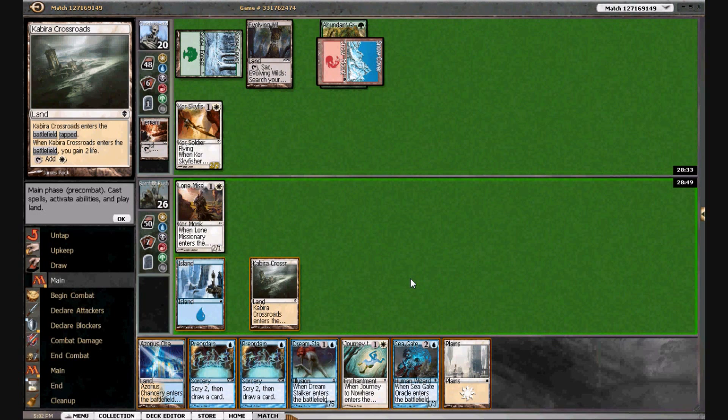Our fourth mana drop is definitely going to happen. We can also bounce the Chancery and just gain as much life as possible — we'll be gaining six more in addition. I don't think we need to Preordain yet. The worst play is either journeying his guy or playing Seagate Oracle. I just want to gain as much life as possible, so that would include bouncing the Lone Missionary and bouncing the Crossroads — we'll play two cards and get two cards back, up to seven. I think that's what I want to do.